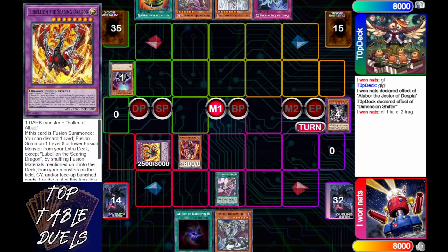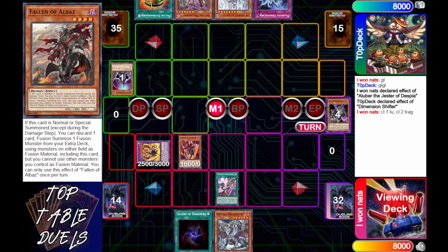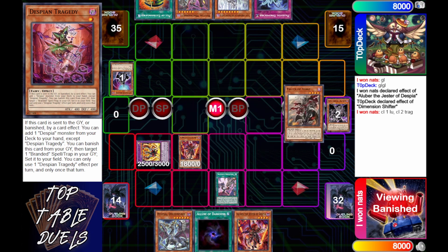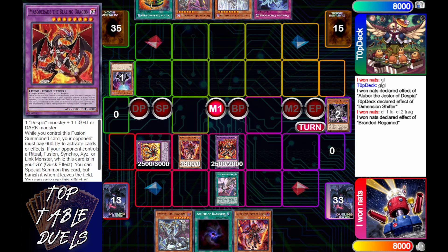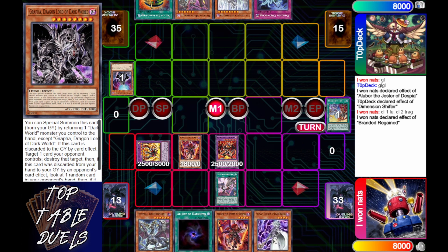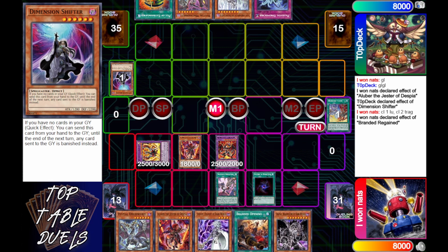Chain link one he's going to do Lubelion, chain link two Tragedy — because it doesn't get its effect while banished. Then he's going to return Fallen of Albaz as well as Tragedy, get his Masquerade out, activate his Branded Regain, return the Graffa and give him a draw. I really like that play, and that's why Branded Regain is the best card in the game right now, especially with Dimension Shifter running around.